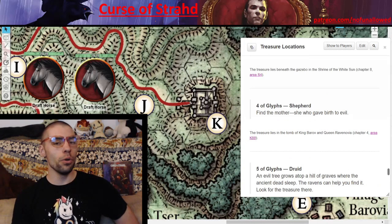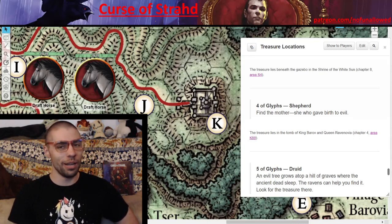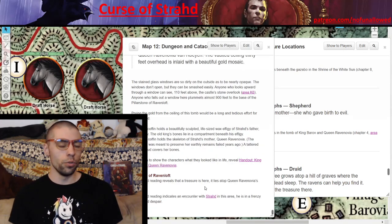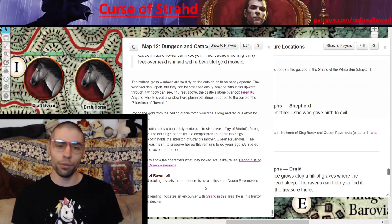Four of Glyphs — Shepherd. 'Find the mother — she who gave birth to evil.' Players may think it's Strahd's mom. If they've already met Baba Lysaga and she mentioned being Strahd's mom, players might go to her — but the item isn't there. They must go to Queen Ravenovia's tomb in the catacombs. The treasure lies atop Queen Ravenovia's coffin, not in it. Why is the item seemingly just sitting out in the open? I don't think Strahd would leave an item on his own mother's tomb — someone else placed it there. Perhaps it was Rahadin, one of Strahd's brides, or maybe Cyrus Bellevue having a laugh.